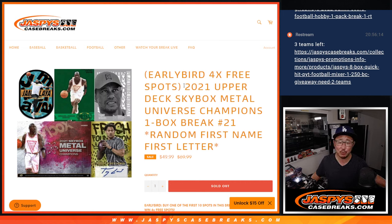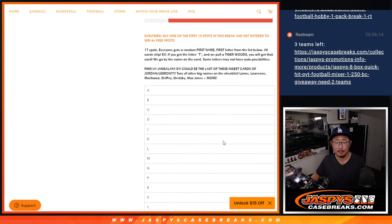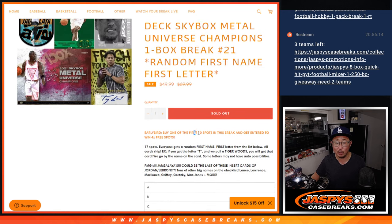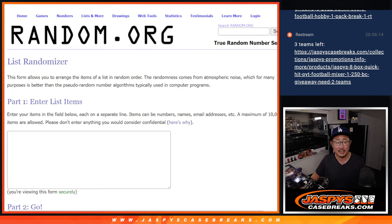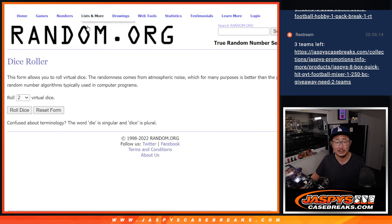Hi everybody, Joe for Jazby's CaseBreaks.com, another one-box break of 2021 Upper Deck Skybox Metal Universe Champions. Going by break number 21, first letter of their first name. If you're one of the 10 spots purchased in this break, you got a chance at some extra spots here. So that's our first dice roll. Second dice roll will be matching up with some letters, but let's do this first.